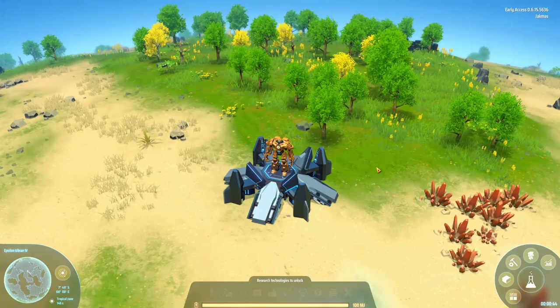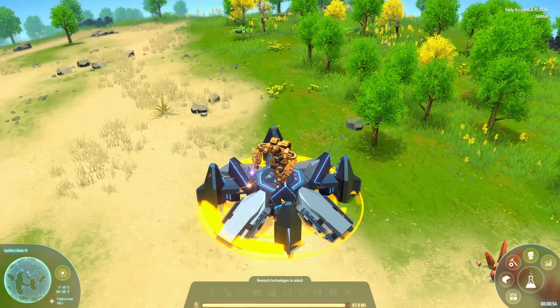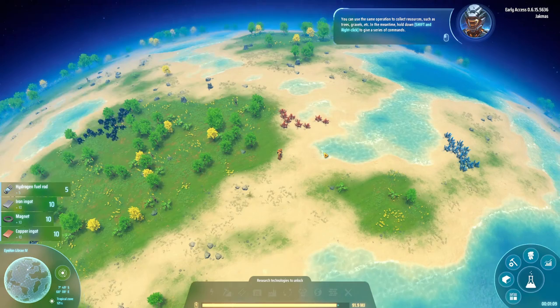We've just landed on the first planet and a few things we need to do. First of all we need to dismantle our landing pad. This is going to give us a few materials to start off with crafting and research. Also I would recommend trying to find a good area — we want a decent sized area to start building in. We also want a copper ore deposit and an iron ore deposit pretty close together.